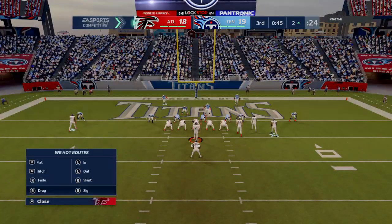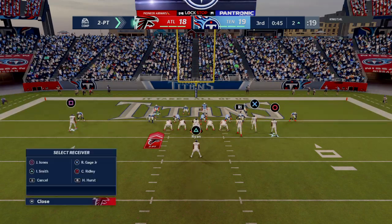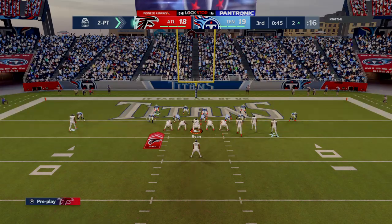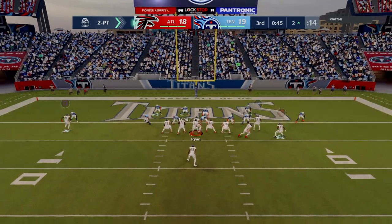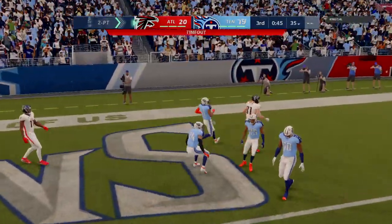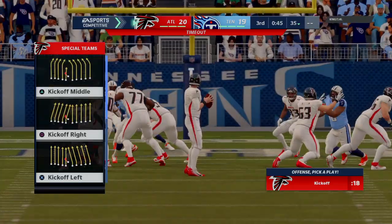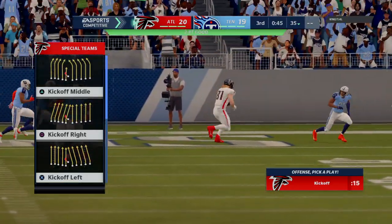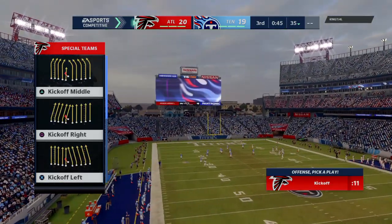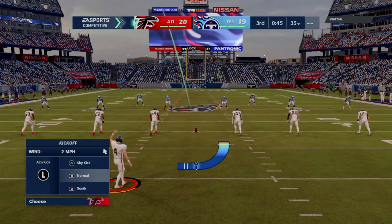Ryan leading the Falcons up to go for two on the conversion — and this will be caught as they convert for two. They didn't want the tie. They rolled the dice and they take the lead. That felt like a tone setter, didn't it? Forget tying the ball game and feeling like we're just hanging with you — they're going to push it to a one-point lead, and it just changes the complexion of the whole game.